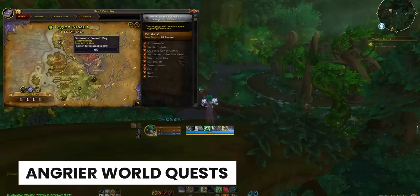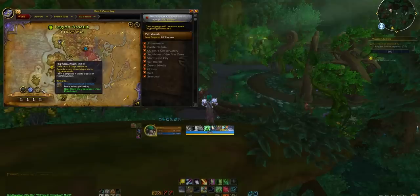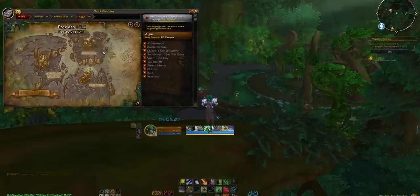Next, Blizzard's World Quest UI kind of sucks. You can't really see what's going on at a glance, because only the tooltip of an icon actually contains the important information. Well, Angrier World Quests displays them in a little drop-down on top of the normal quest panel, meaning it actually blends in with the default Blizzard UI really well, while just giving you some more functionality.